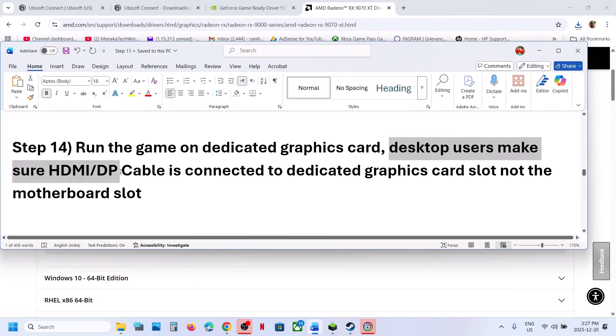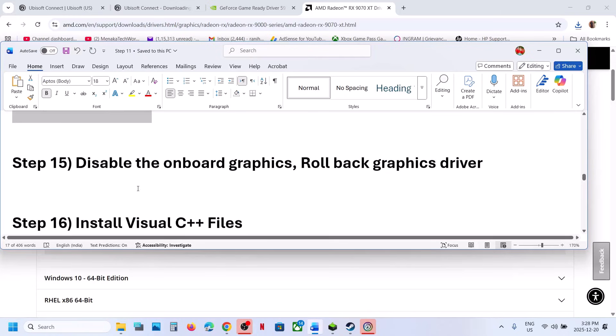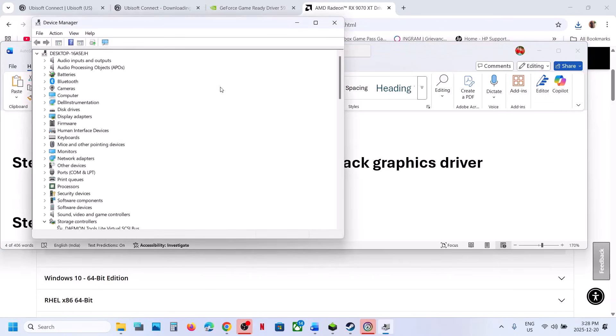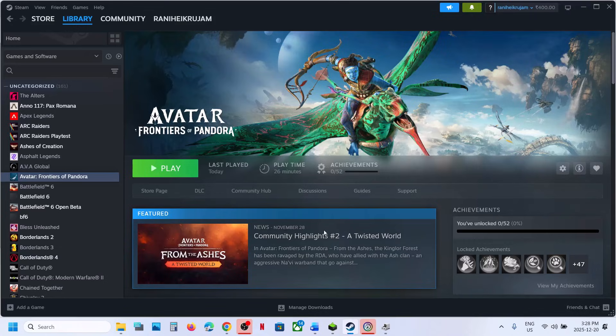For desktop users, make sure your HDMI or display cable is connected to the dedicated graphics card slot, not the motherboard slot. Also, disable the integrated graphics card by right-clicking the Start menu, going to Device Manager, expanding Display Adapters, right-clicking the integrated GPU (such as Intel), and selecting Disable Device. Then relaunch the game.